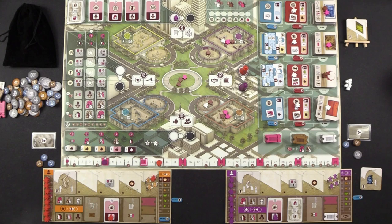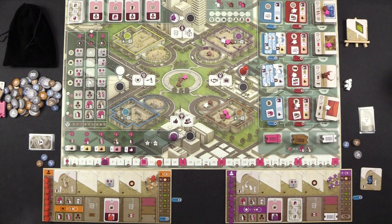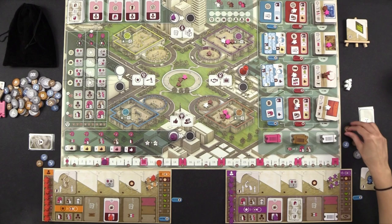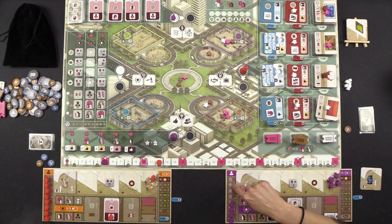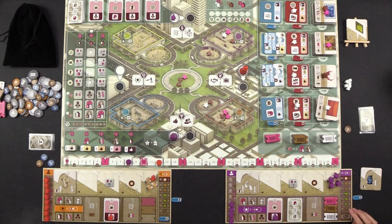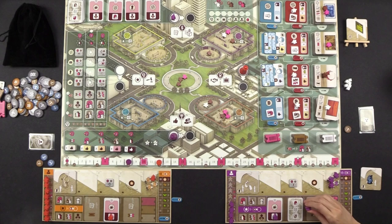It's Monique's turn. She goes to the media center and takes the hire assistants action, hiring all four available assistants at a cost of $8 total ($3+$4+$5+$6 cumulative, but actually $2+$2+$1+$1 incrementally per the board). She gains a brown ticket, a pink ticket, and three influence (two per pink visitor, one per white). She then takes an executive action using a contract bonus to gain three more influence, landing right in the margins of a fame threshold.